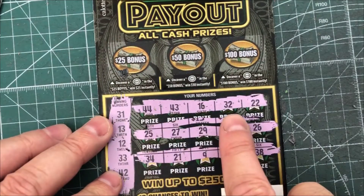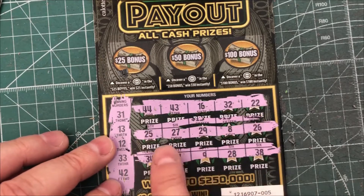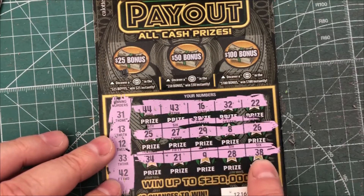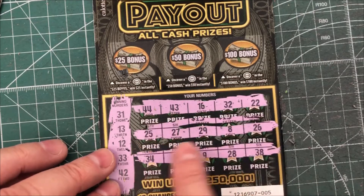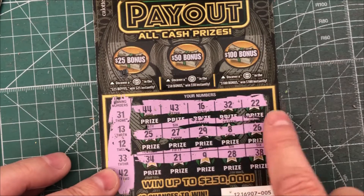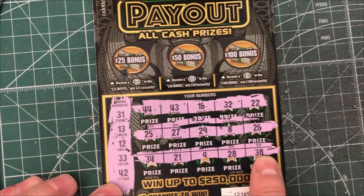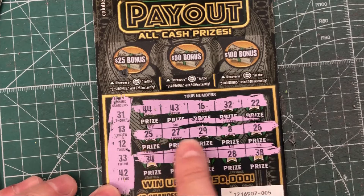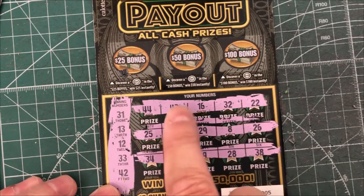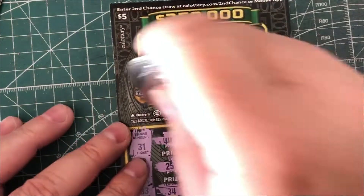31 — we got a 32. 21 — no 31. 13 — we do not have a 13, 12. I don't remember seeing a 12 on here. 33 — there's a 32 and a 34. That's a 38. 42 — do not see. 43 and a 44. 32 — nope. So now go for the bonus.